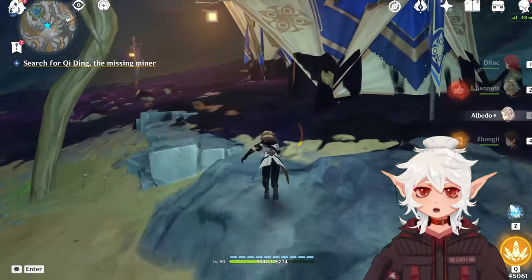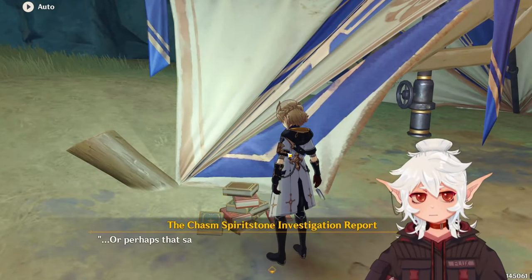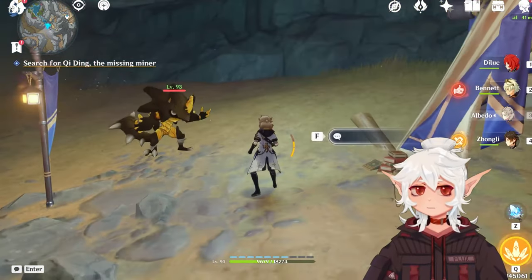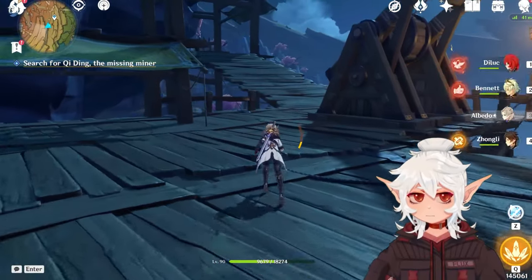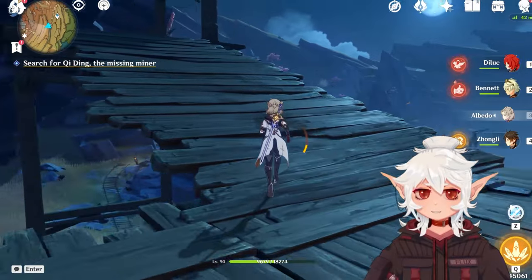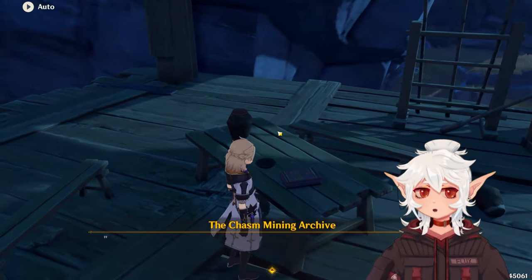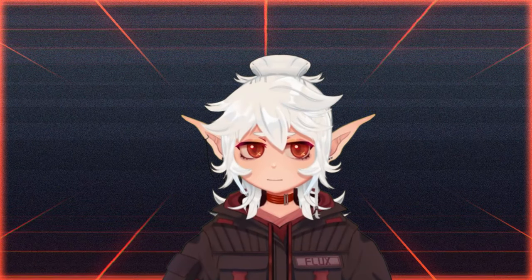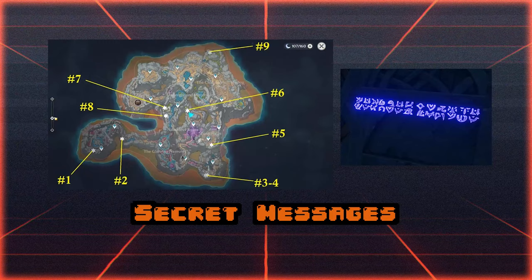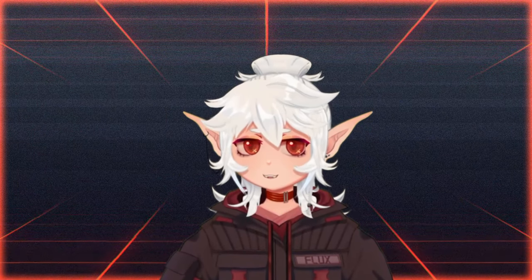There are a bunch of new achievements in the Chasm that are for hunting down specific things in the area and looking at or interacting with them. Genshin loves putting little collectibles for you to hunt down for achievements. There are plenty of videos on these already, so I will link a few in the description. For the record, there are three of these for the Chasm specifically — one for each type of hidden item — so make sure you go out and get all three achievements.